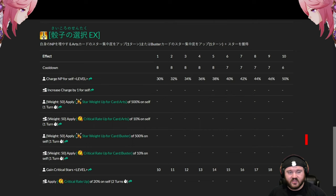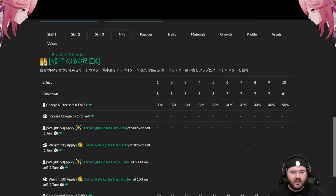His third skill has a 30 to 50 percent battery on a six-turn cooldown — not bad at all. It also applies either Arts up with 500 star gather for a turn, or Buster up with 500 star gather for a turn, plus a 10 to 20 star bomb. That's interesting and pretty good. It allows him to ramp things up one way or another, especially if you're looking to crit after his NP with an NP-Arts-Arts chain.